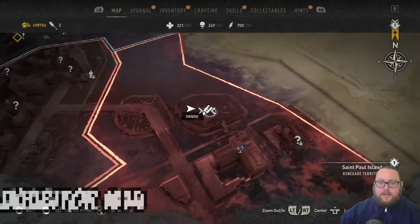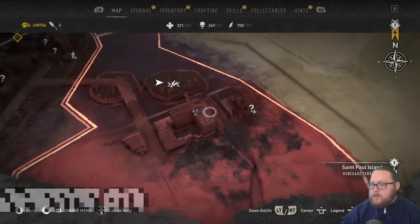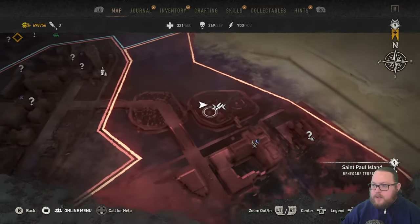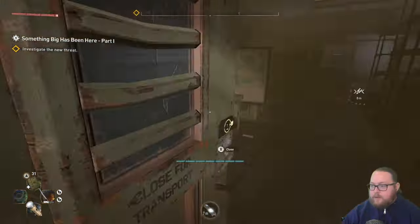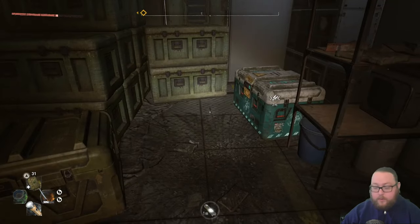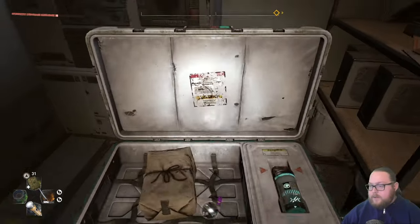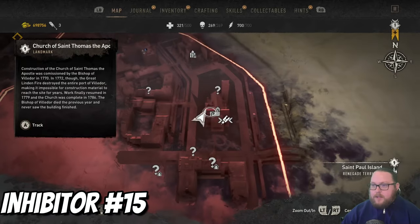The next inhibitor is going to be over in Saint Paul Island, just north of the quarantine zone and the electrical station, in this little park area. It'll be inside this green container. There's nothing really on the outside that's going to bother you, but there will be a mine right in front of it as soon as you go in, so you definitely want to take care of that. Open up the chest for another single inhibitor.